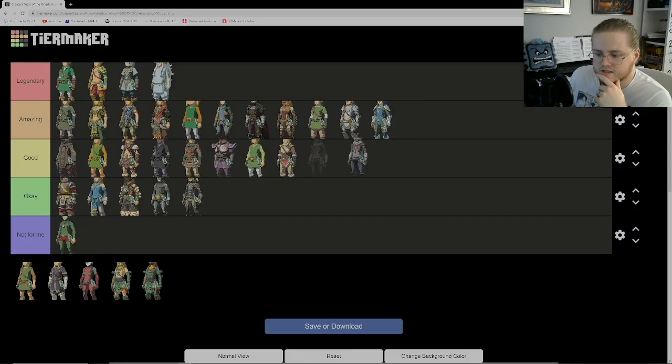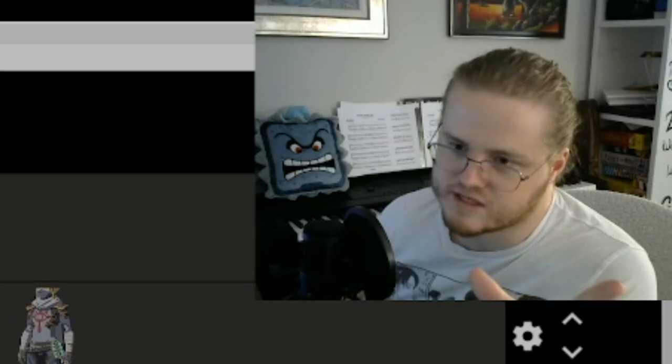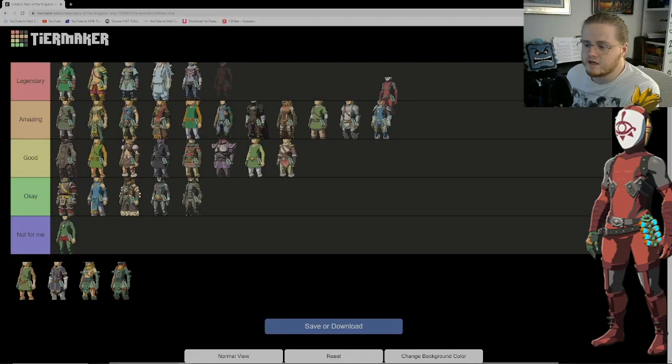Next we have the Stealth Armor — essentially Sheik's outfit, so it's got to be at least amazing but possibly legendary. It's a really cool outfit with great combination potential. Risking contradiction, I think this is legendary. There's so much you can do with this outfit. While I'm not the stealthiest player in a Zelda game, I love that it gives you ultimate stealth and the look is amazing.